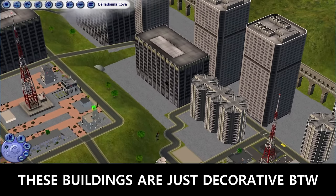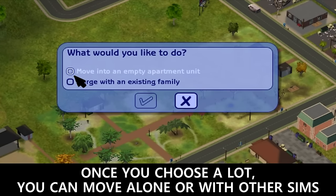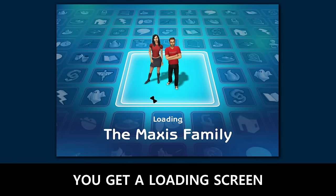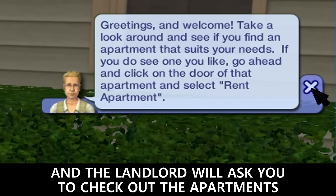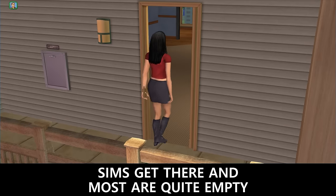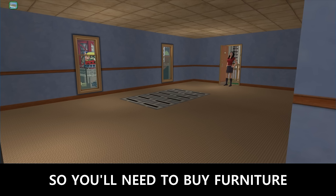These buildings are just decorative, by the way. Once you choose your lot, you can move alone or with other Sims. You get a loading screen and the landlord will ask you to check out the apartments. Each slot will have a few available and you can just click to see them. Sims get there to take a look and most are quite empty, so you'll need to buy furniture.